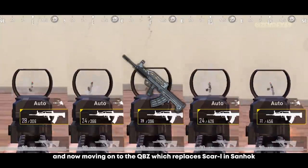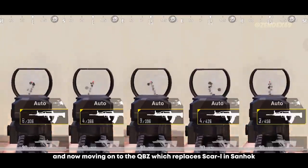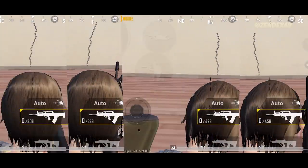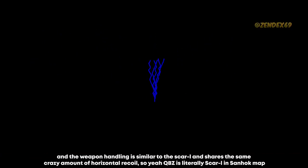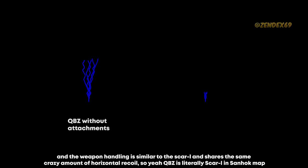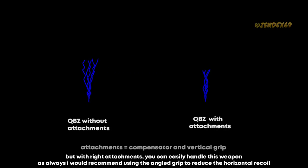Moving on to the QBZ, which replaces the Scar-L on Sanhok. The weapon handling is similar to the Scar-L and shares the same crazy amount of horizontal recoil — so the QBZ is literally the Scar-L of Sanhok map. But with the right attachments, you can easily handle this weapon. As always, I would recommend using the angled grip to reduce the horizontal recoil.